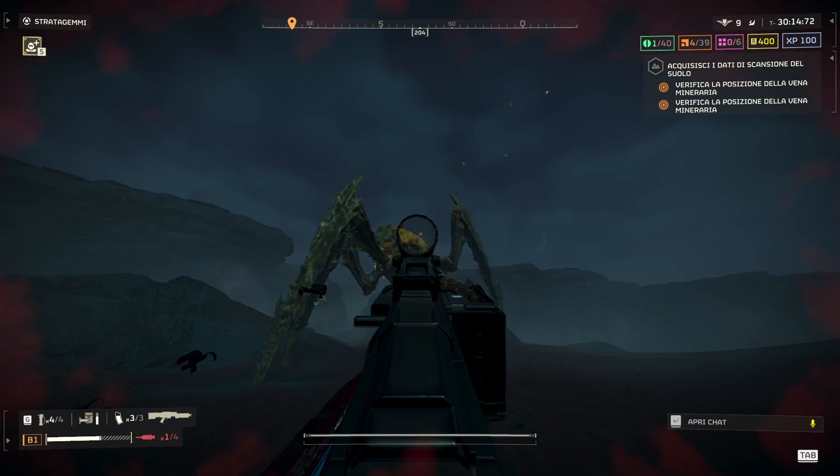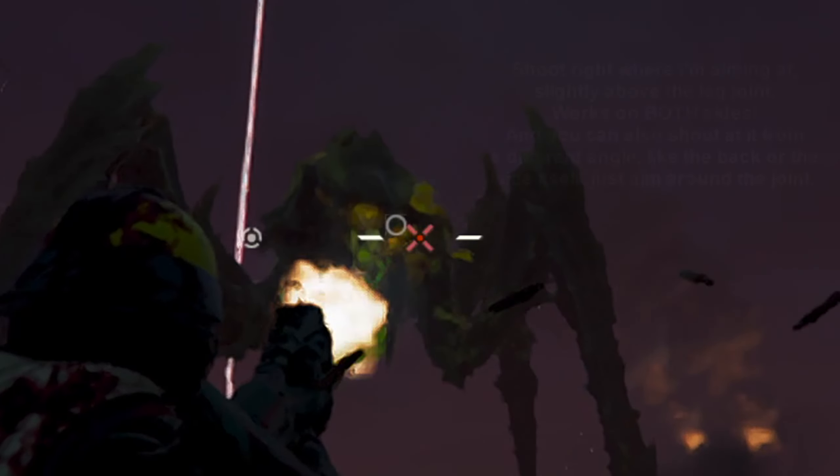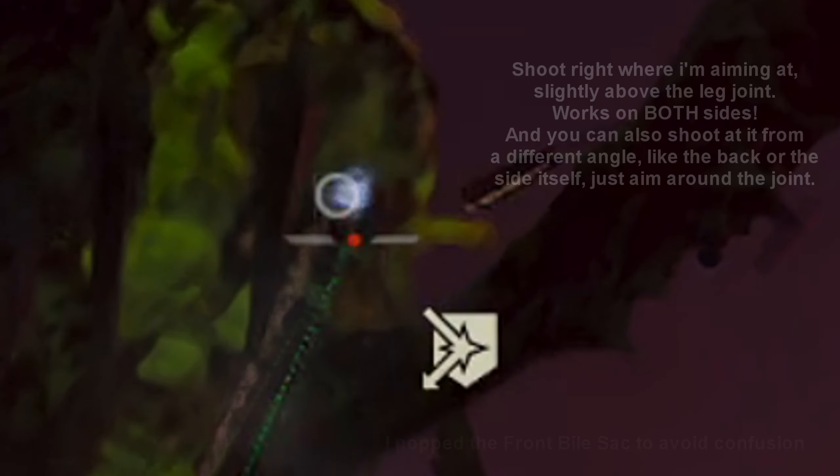However, I believe the hitbox is a little glitchy, and as you can see in the next clip, shooting at it just results in your shots bouncing off. You can do this with a Stalwart, like I'm doing here, or an Auto Cannon, or whatever. The only thing that can go through there, I believe, is a rocket launcher or anything with armor penetration 6, something like that.